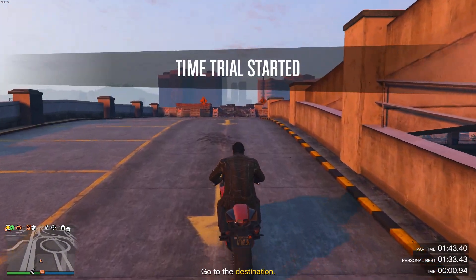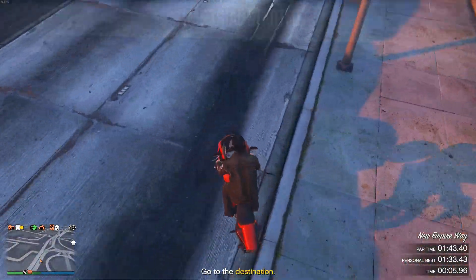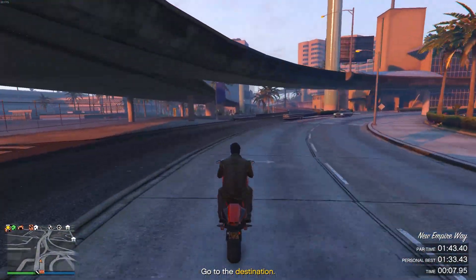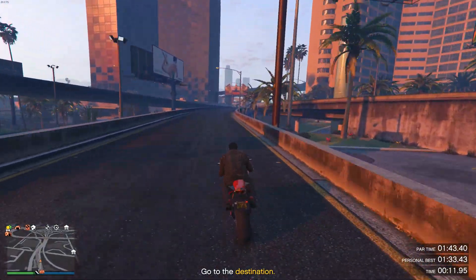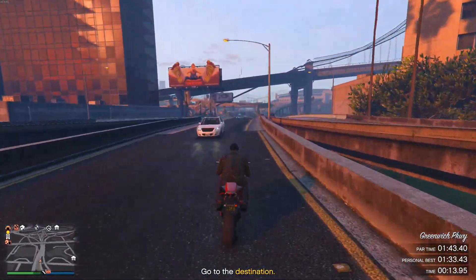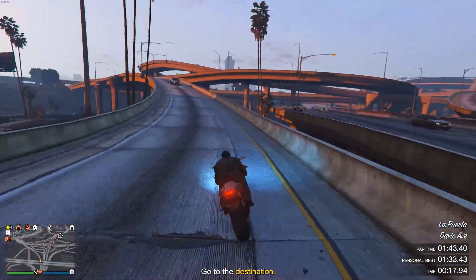For the time trial itself, starting out, you want to make sure that you land on your back wheel of your Bati 801, because as always we're going to be using a Bati 801 for this one. This is arguably one of the cheapest and best ways of doing this. If you have a little bit of trouble with your bike, you could also decide to use a car.